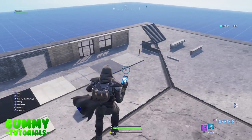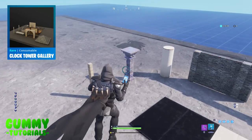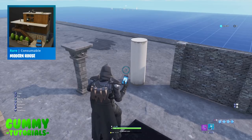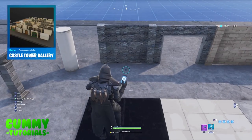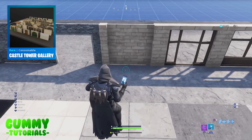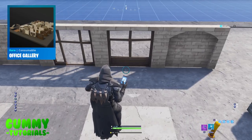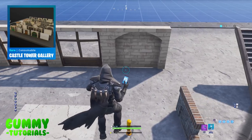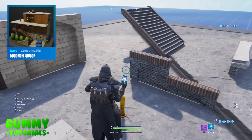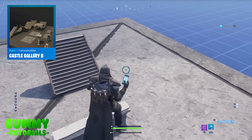Starting on the left side, we have a pillar from the clock tower gallery, next to it a stone pillar from castle gallery B, then a white pillar from the modern house prefab, a gray brick wall from the castle tower gallery, an arched door from the modern house, a sandstone brick wall from the castle tower gallery, a brown wooden door from the office gallery, and a window with a brown wooden frame and sandstone brick outline also from the office gallery.